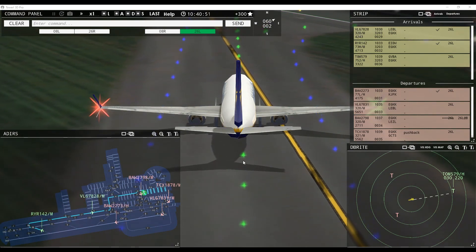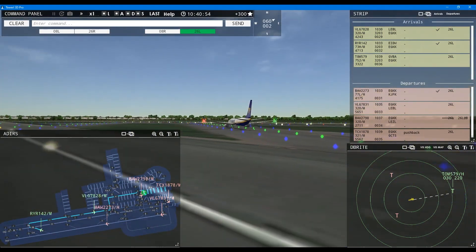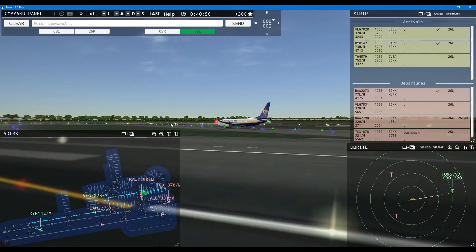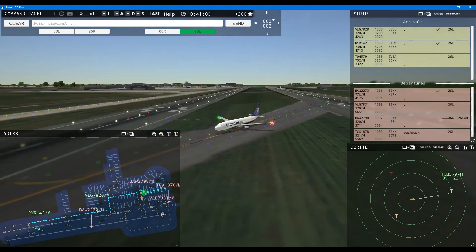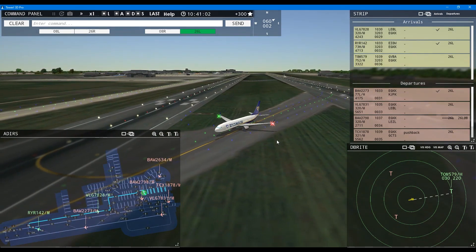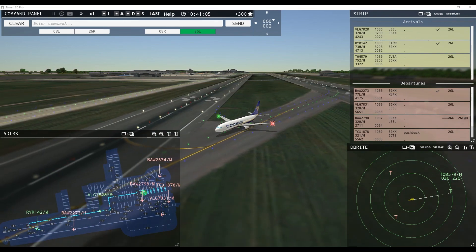How's the weather here in London? I think it's blue sky — isn't that nice? The odd cloud or two. Ground, Speedbird 2634 forward cross pushback — seemingly long way to go. Speedbird 2634 pushback approved, expect runway 26 left. Ground, 26 left pushback approved, Speedbird 2634.